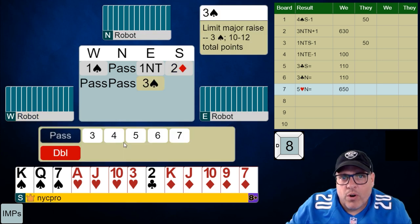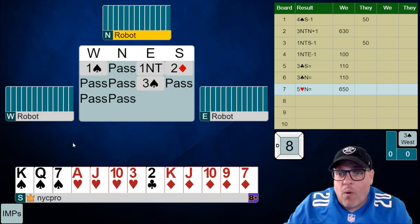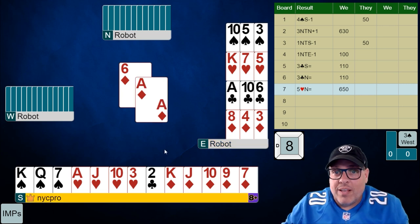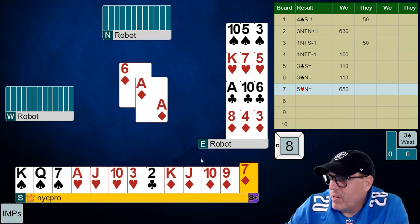Partner raises with a limit raise and three-card support. Now we're out — we've done our job. Maybe I almost wish in hindsight we didn't do anything, because now the declarer knows kind of where the values are. So at this point, I'm just going to play this.